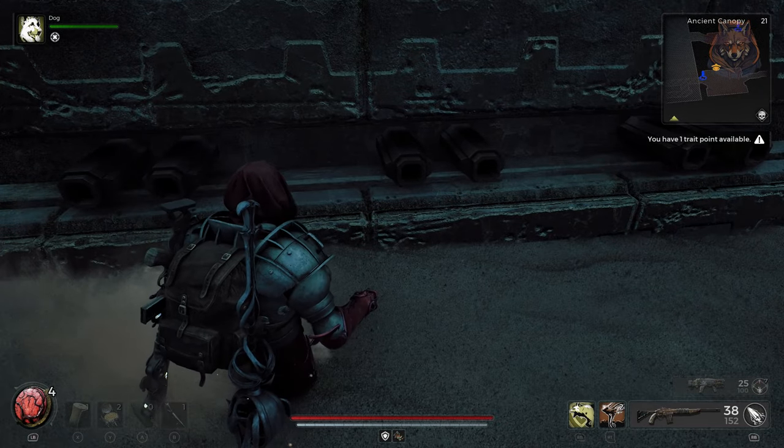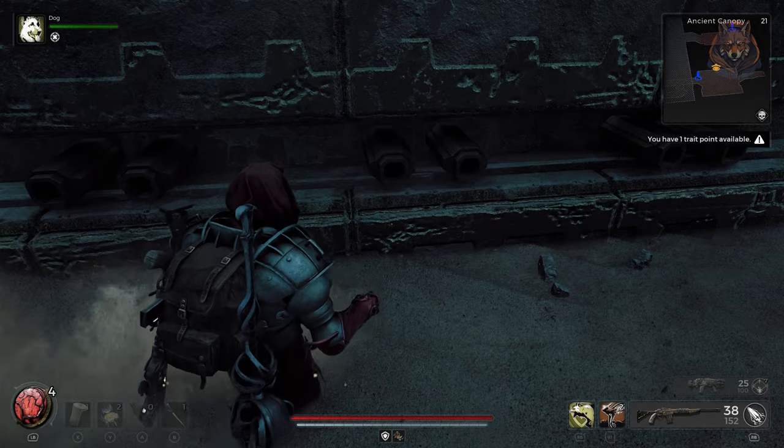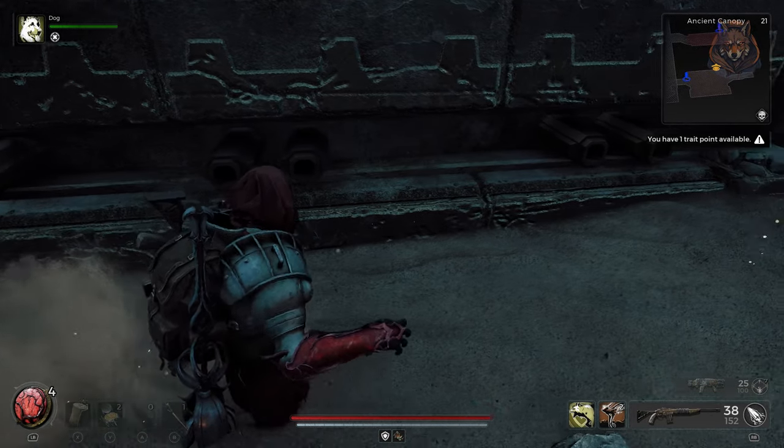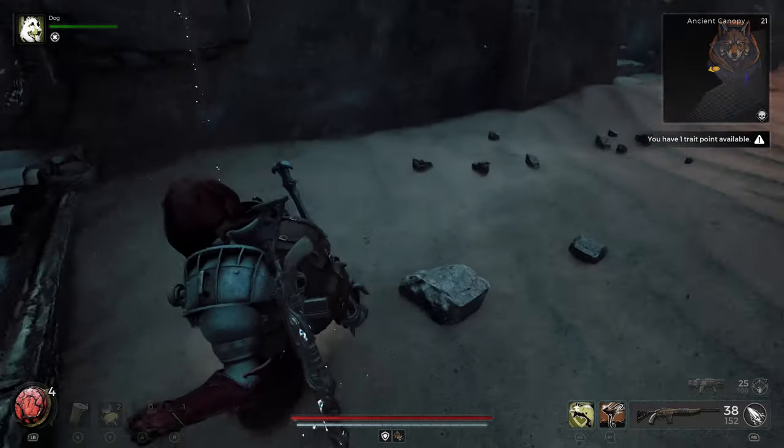After you've done this you will get your Disciple Armor set inside the next room. I'm finding all of the secrets in the new Remnant 2 DLC so like and subscribe for more similar guides, and I will see you in the next one. Bye.